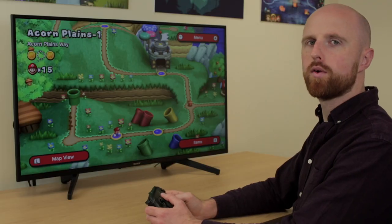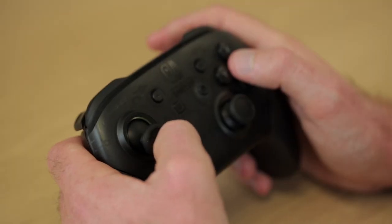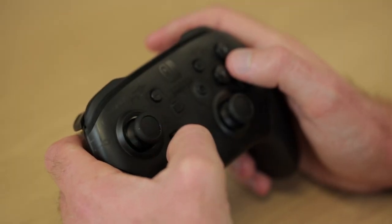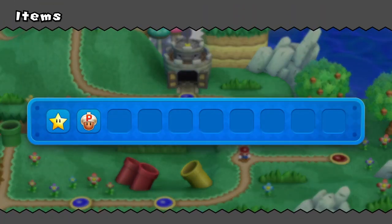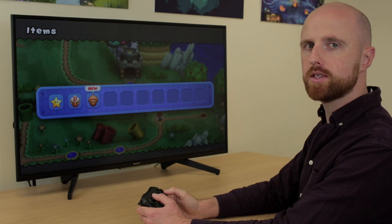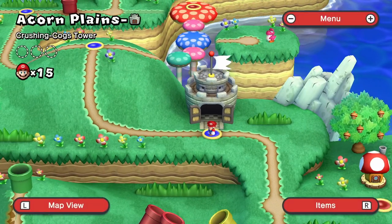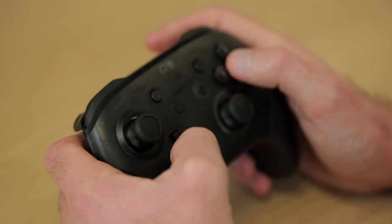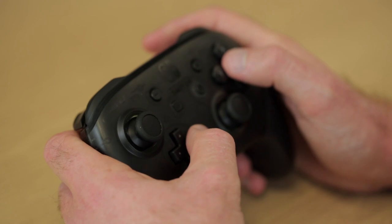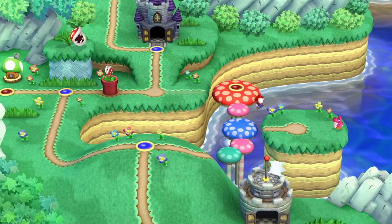The controls on the world map are slightly different. You only really need to use the left stick or D-pad for the most part to run from level to level. You can also collect power-ups on the world map so it's worth having a look around. There are certain points where you might need different D-pad directions, but mostly you'll just use left and right to move around.